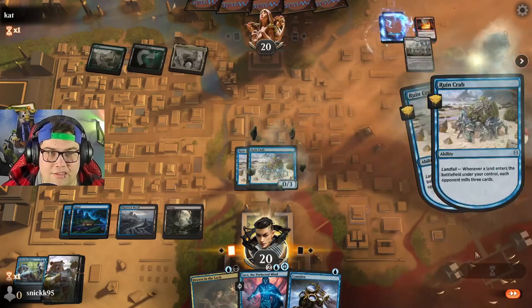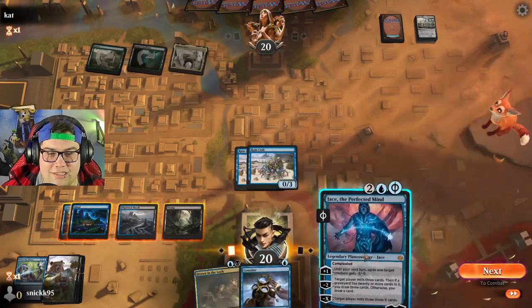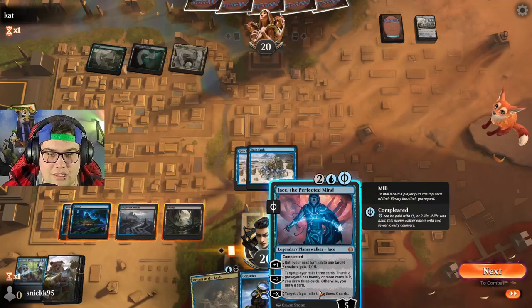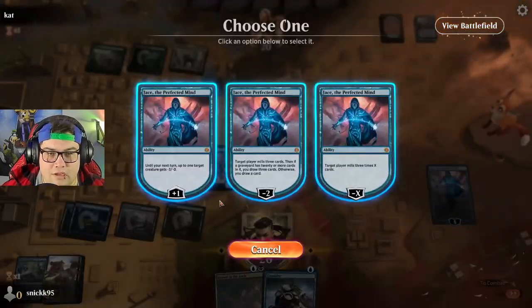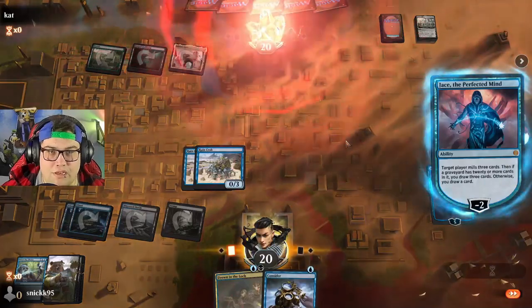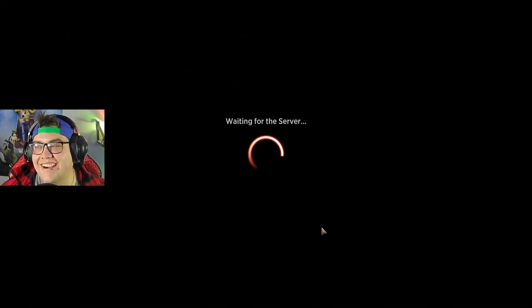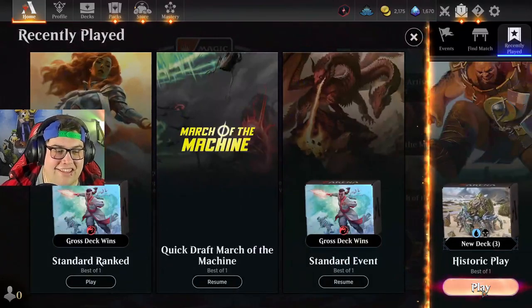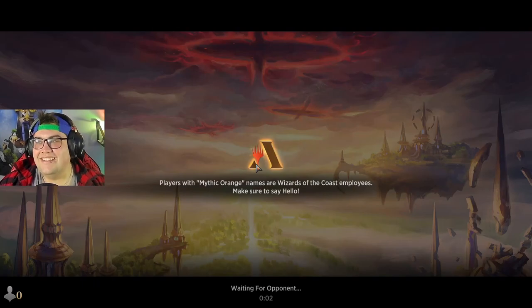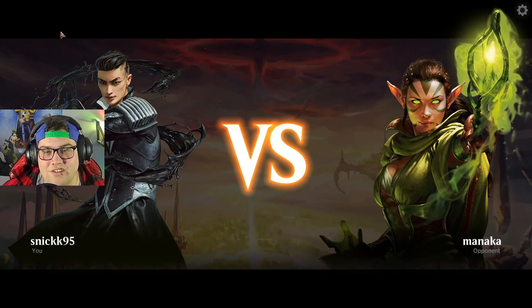Hey, look at that — land. Let's play you, completed. Minus two, make you mill three. Oh! Look at that! Look at me go! We got one... but we actually got two. I'm actually having a lot of fun with this deck now. This deck's awesome — it's awesome possum. We got the awesome possum sauce. That's the new name of the deck: the awesome possum sauce.